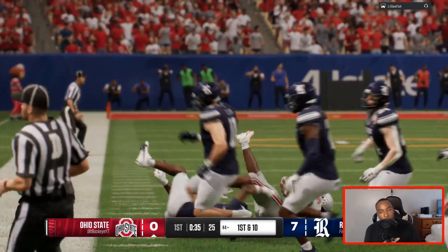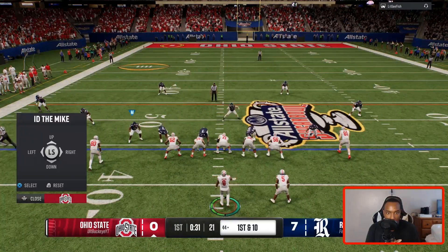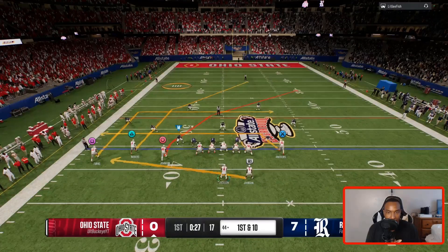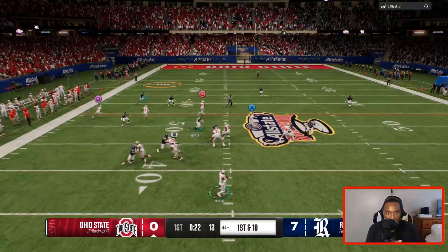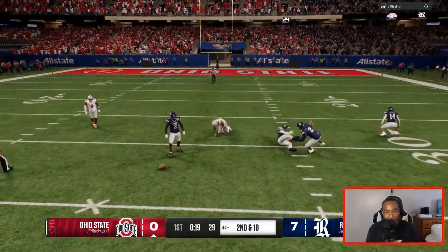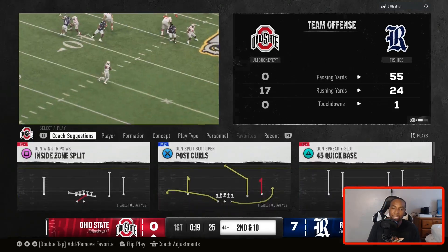I don't know if Micah Parsons is going to be blitzing this play, but we'll ID him. We got a drag route and a couple routes going to the middle of the field. That's a bad throw — good catch. If I don't go for a possession catch, he could have caught that. Second and 10.